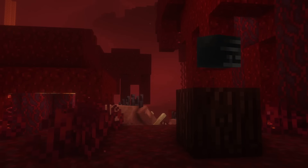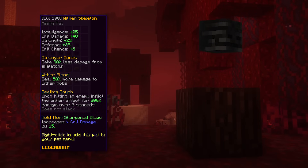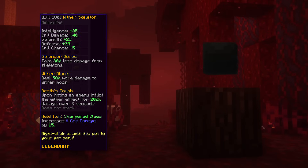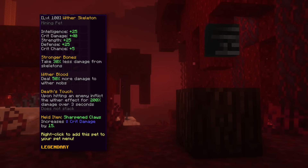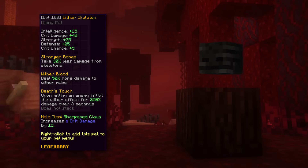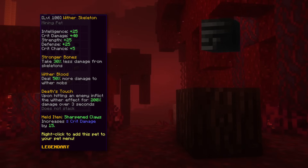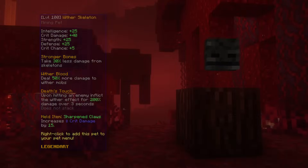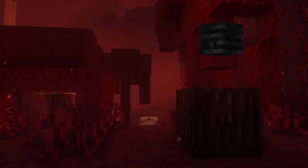The second pet is Wither Skeleton. This pet gives strength, crit damage, crit chance, intelligence, and defense as base stats and has the ability to take less damage from skeletons and do more damage to Wither mobs. Especially for the Floor 7 boss room, this pet is very helpful and gives additional damage reduction. Although in some instances the damage reduction from skeletons isn't enough, so you would need an effective HP pet. Compared to the Skeleton pet, Skeleton is theoretically better for single hit damage, but Wither Skeleton has better stats — especially that damage reduction from skeletons.